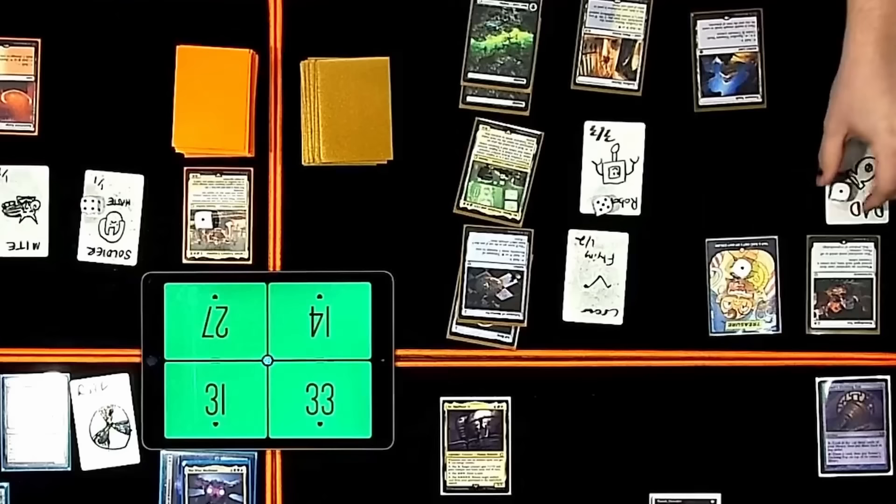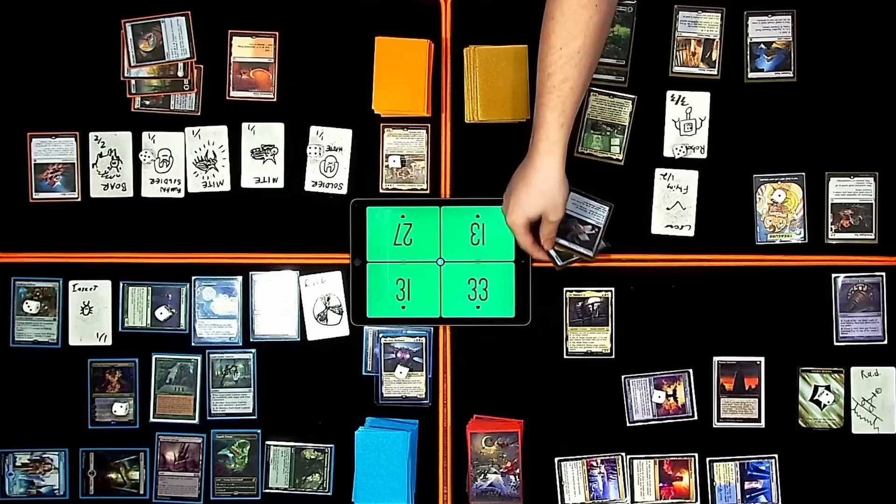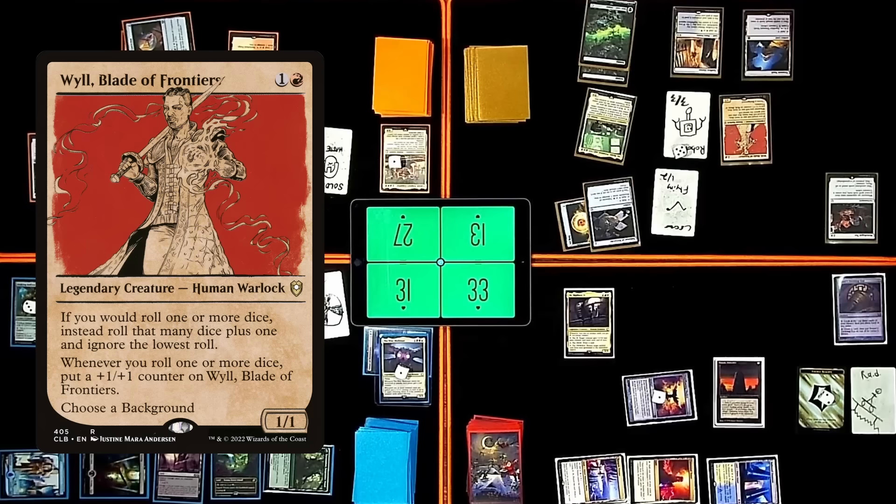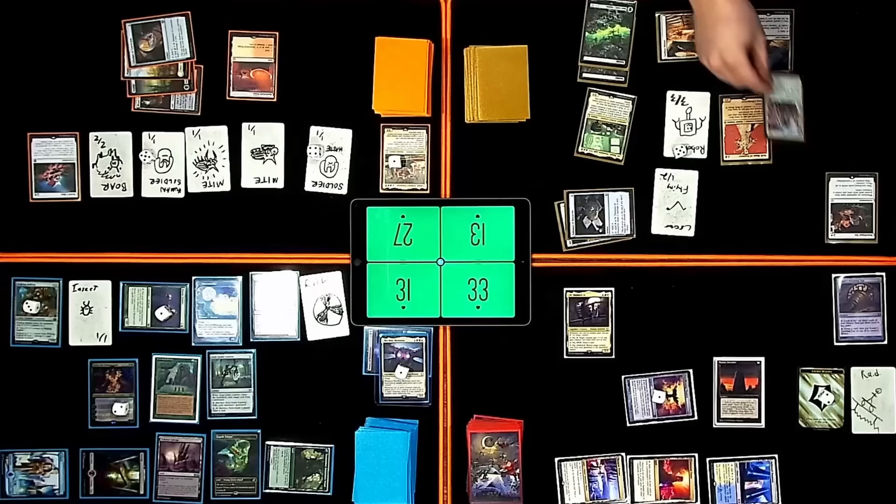Making a treasure and two more robots. Untap. Upkeep. Draw. Rad counter — getting rid of a Grim Hireling. Losing my rad counter. Losing a life. Tapping and sacking a treasure for red. Cast Will, Blade of Frontiers — if I would roll one or more dice, I roll that many plus one and ignore the lowest result. When I roll one or more dice, put a +1/+1 counter on Will. Use the colorless floating — another colorless and one for a Discerning Financer. At the beginning of my upkeep, if an opponent controls more lands than me, I create a treasure token.